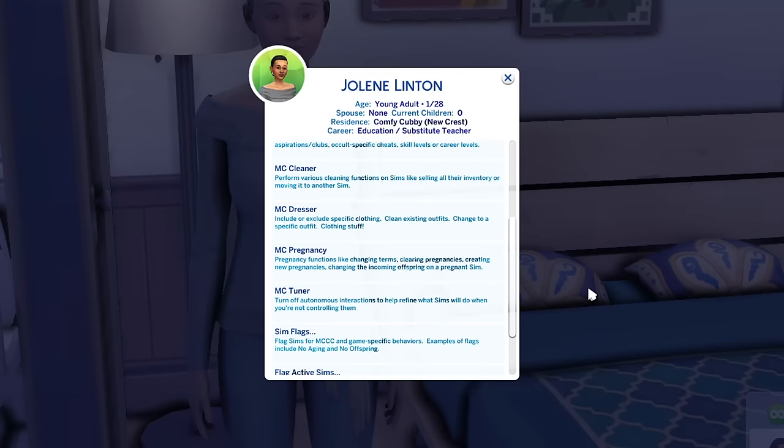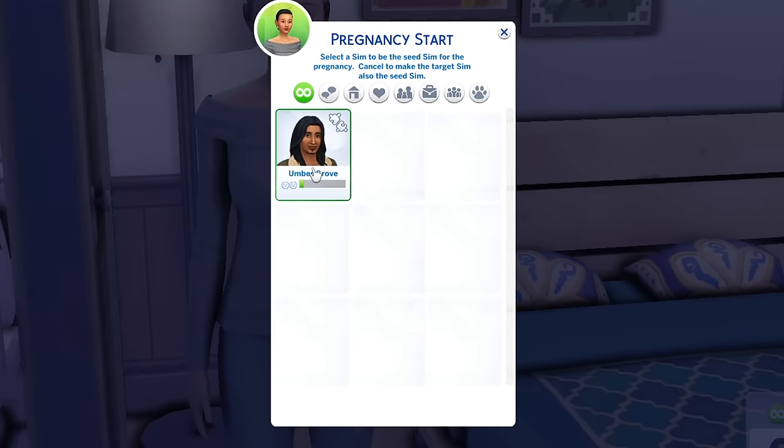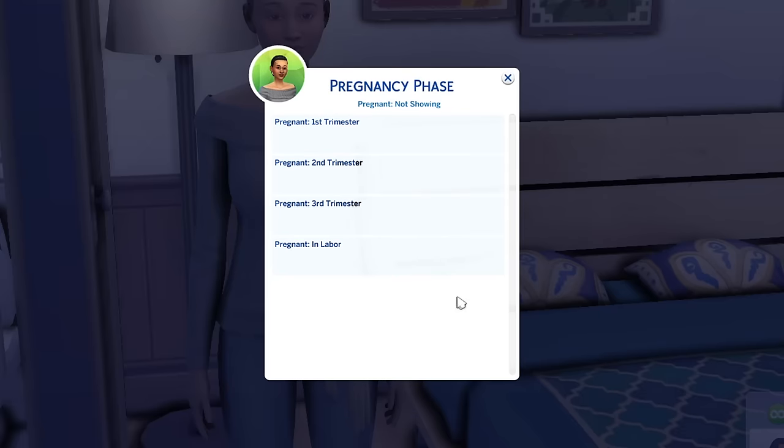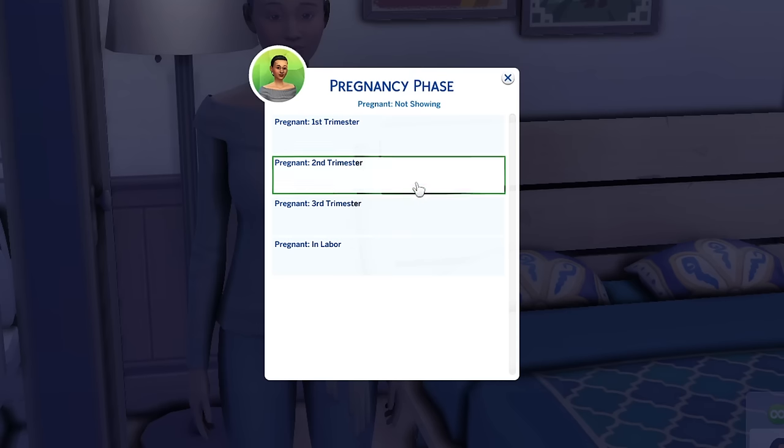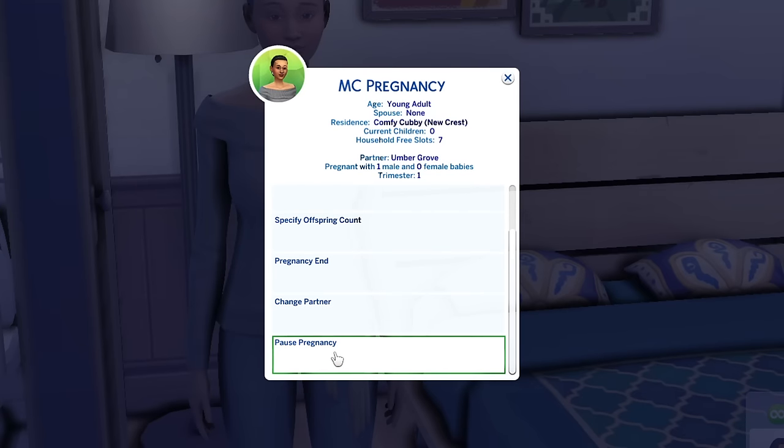The last MCC Command Center category I want to showcase is MC Pregnancy, which is different from the woohoo pregnancy settings shown earlier. This controls actual pregnancy functions: changing terms, clearing pregnancies, creating new pregnancies, and changing the incoming offspring on a pregnant sim. For example, I can start a false pregnancy, select one male and zero females to avoid twins — you can do up to triplets. You can then control the pregnancy phase, set individual trimesters, change the partner, end the pregnancy, or pause it.